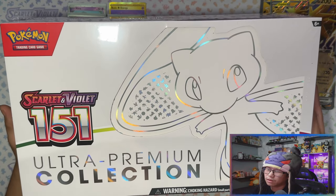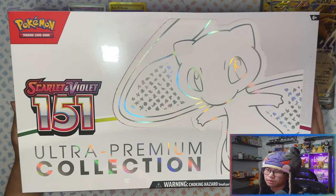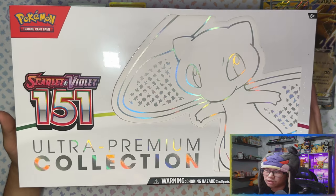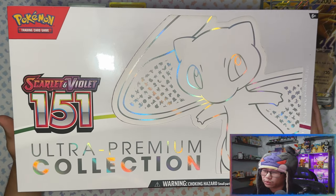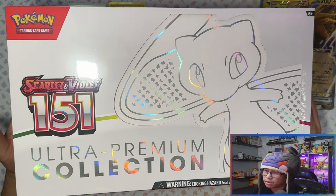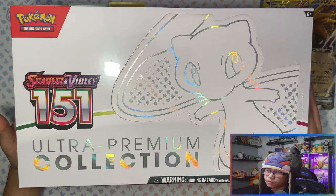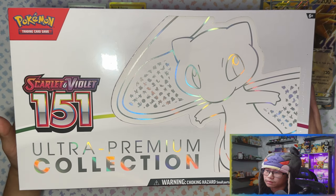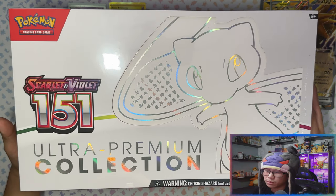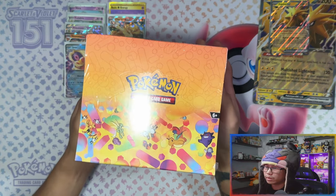I'm thinking whether I should leave the ultra premium till last or do the mini tins last. The Ultra Premium has 16 packs and the mini tins have 20. I was kind of going in order of box size — Alakazam and Zapdos had the same pack count but Alakazam was smaller. Let's leave the ultra premium till last. Cracking all mini tins open now — I'll be right back.